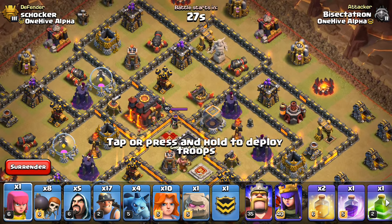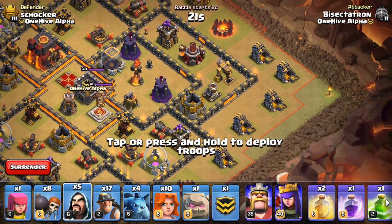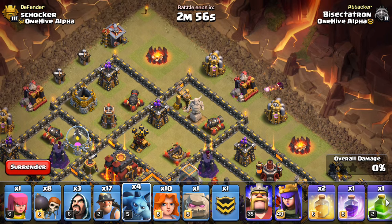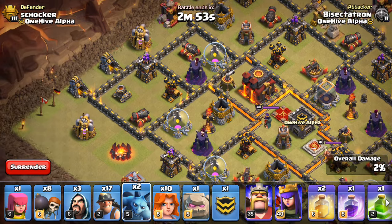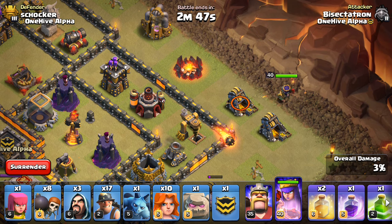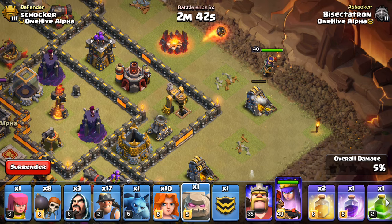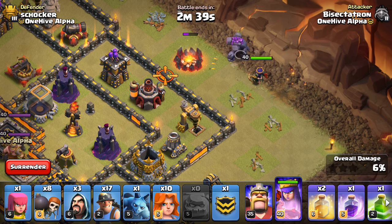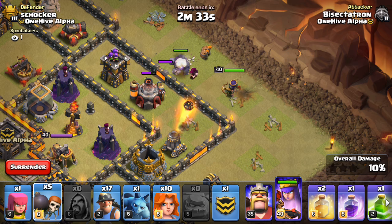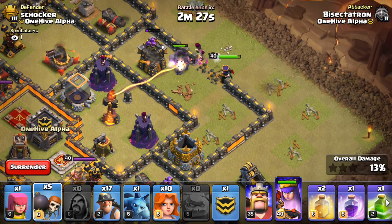So let's drop down the wizards first — we want a wizard here, wizard up here, minion, minion, and minion. Okay, let's get the queen going right there. We'll drop down that golem in just a moment. Let the queen walk over, and there goes the golem — dropping wizards behind her.